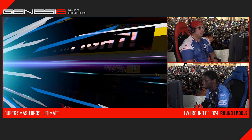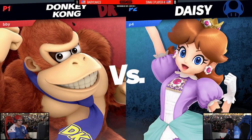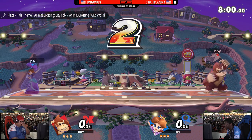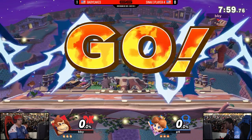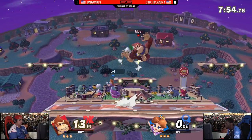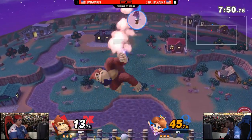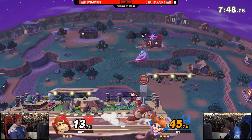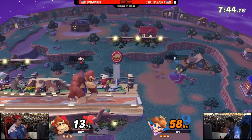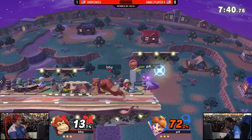Daisy just looks so weird to me in this game — she kind of looks like a bug. It's the big eyes combined with her bangs in the front. She's adorable! Starting off charging up the punch. Baby Cakes is going to be able to use these platforms to his advantage, constantly pressuring Player Four with these up airs — you see him throwing them out right here. He dealt a good amount of damage and actually took the first stock of the first game simply by using that.